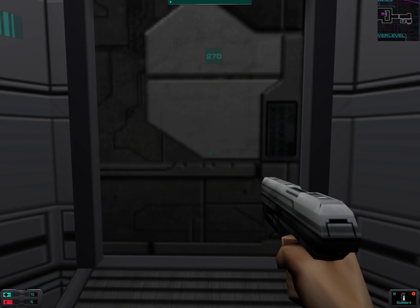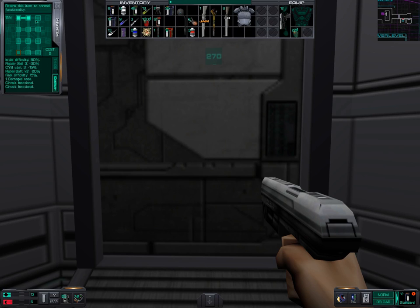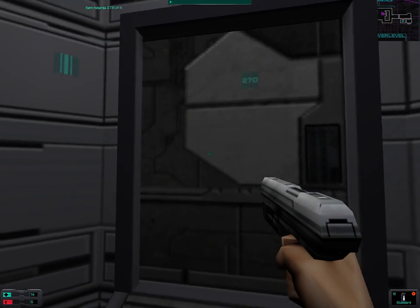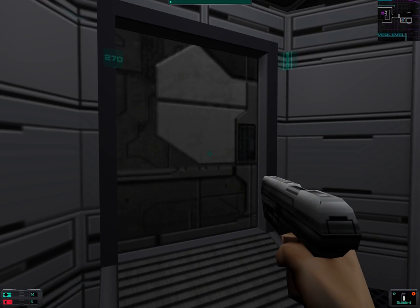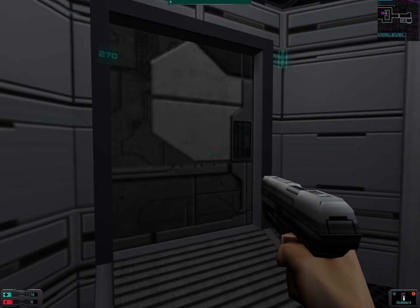Welcome back folks to Let's Play System Shock 2. As I promised, we are going to read some text logs. Last time we upgraded our weapon skill in energy to four, which means we can now carry various energy weapons - at least the laser repair. We can't yet carry the combat armor since it requires four points in strength.